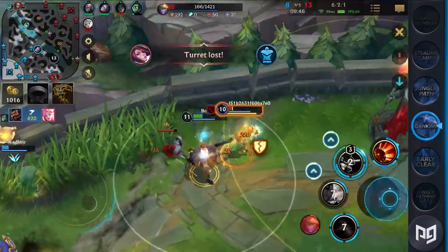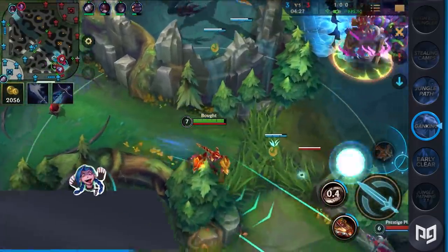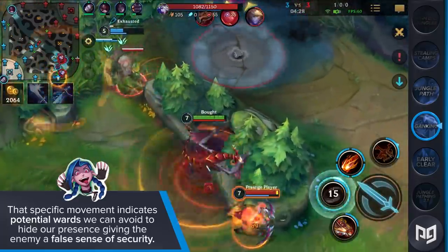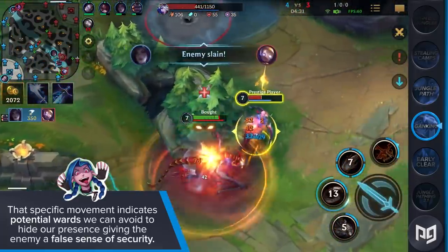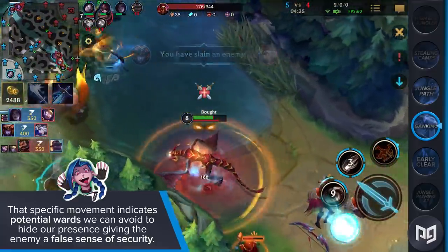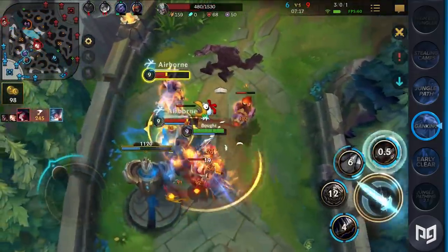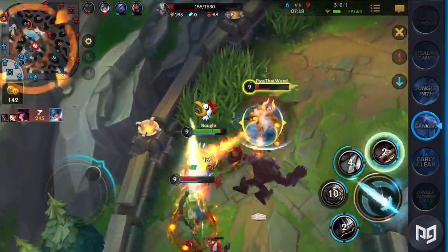Aside from that, remember to take a good look at your opponent's movement on lane, especially when they're moving towards river brushes. That specific movement indicates potential wards that we can avoid to hide our presence, giving the enemy a false sense of security. Most of you can think of a situation where they placed a ward, felt safe, and still died to a gank. It happens to all of us — but let's make sure that we use it to step up our play.